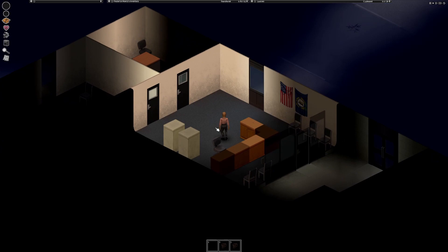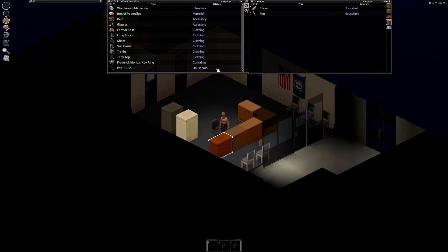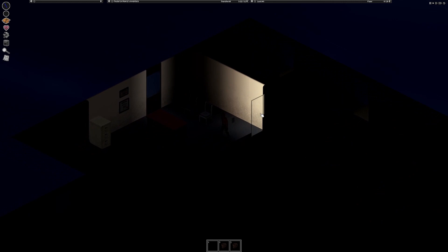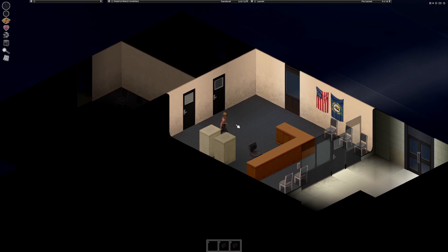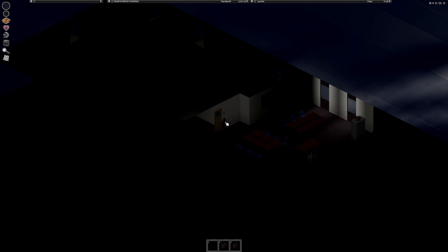Alright, let's see where we are. I'm going to equip a pin — paper clips — in case I find a magazine that lets me make lockpicks. I have no idea where I am, this room is very dark. There are some cigarettes which is good, but I don't have a lighter yet. I'll grab this case of tape.